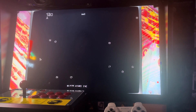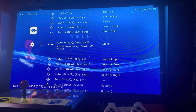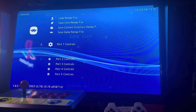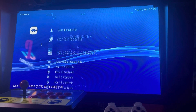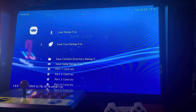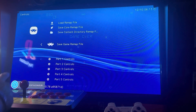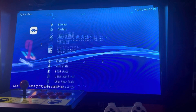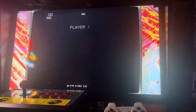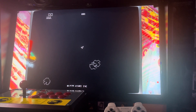Now all my buttons are mapped where I want them and where they make sense. Press B to go back, A to go in, B to go back. To save, go to Save Game Remap File - if you choose Save Core Remap File it saves the setting for everything that emulator runs, so unless you want that, just use Save Game Remap File. Click A - remap file saved. Press B to exit and then Resume to get back into the game. That's how you do it through RetroArch.